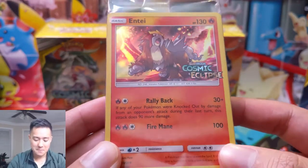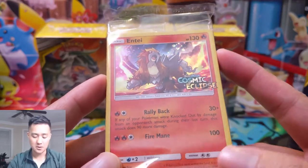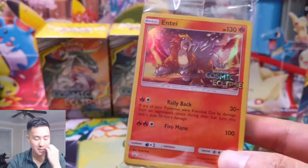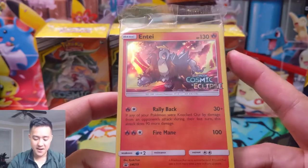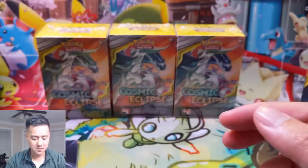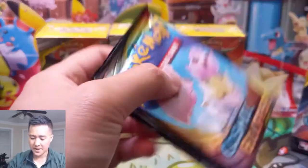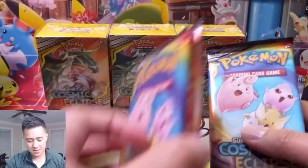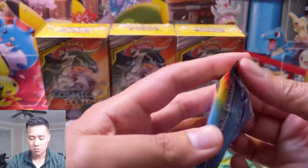We got the Entei and this one feels not so good. Rally Back does 30, and if you just lost a Pokémon last turn it does 90 more for 120 total — which tells you how bad Machamp March Shadow was because that's essentially the same attack. Fire Mane for three energy does 100 damage, nothing to write home about. Let's set aside the side and open our four packs — actually let's open the three packs we got from just attending the pre-release first.